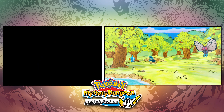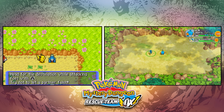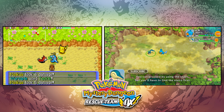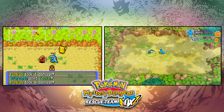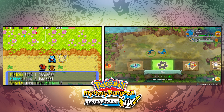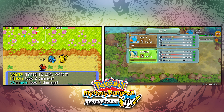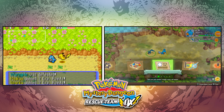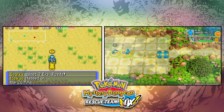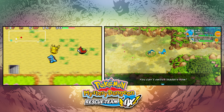Now we move on to the dungeon. We go into Tiny Woods to find Caterpie. The GBA version gives a brief description, while the Switch version gives commentary on how Mystery Dungeons work and shows controls on screen. The GBA version's menu is very simple — just the B menu, team, and items. The Switch version has the X button screen plus the B button for faster access, so you can do more things quickly.